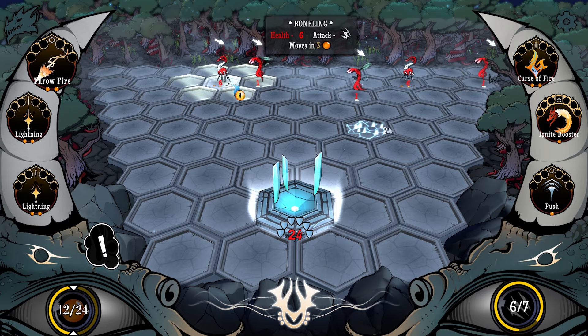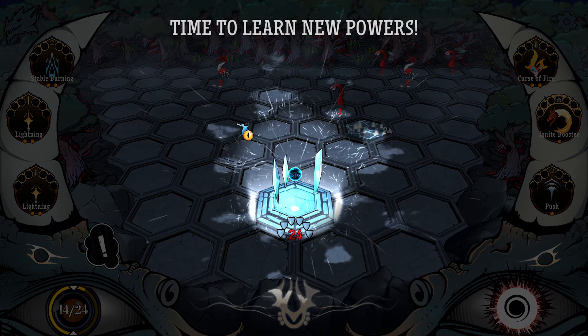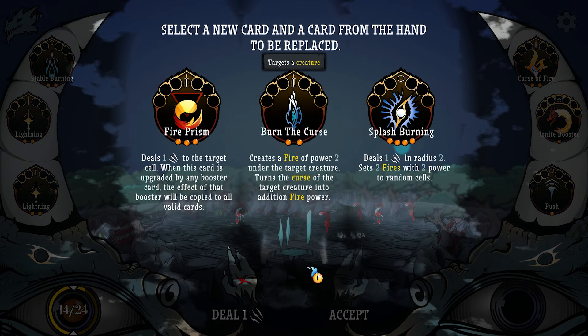That should kill both, right? Killed one — my bad. Time to learn new powers. Select a new card and a card from the hand to be replaced. Fire Prism deals one damage to the target cell. This card is upgraded by any booster card — the effect of that booster will be copied to all valid cards. So I think it's saying if we have multiple fire prisms, we only have to upgrade each one one time and it'll upgrade all of them.